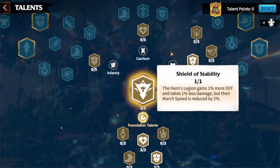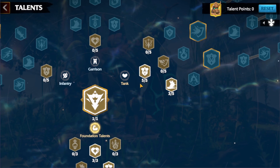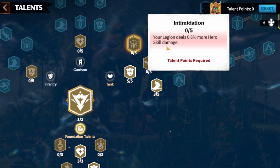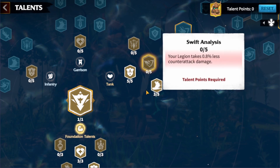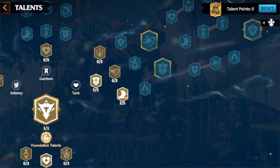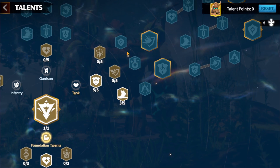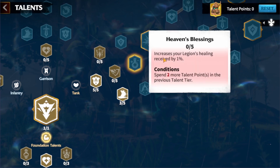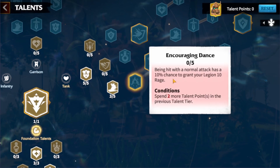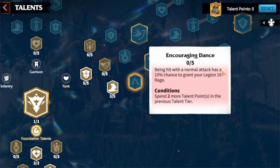For the core talents, I'll start with the tank tree. We don't care about PvP with this hero, so I'll start with overall defense at 2%, then switch to march speed. You may need march speed to avoid behemoth attacks and move faster. Going up, these three talents are all pretty nice: less normal attack damage, increased legion healing received, and when hit with normal attacks, a 10% chance to get rage — leveled up five times that's 50 rage.